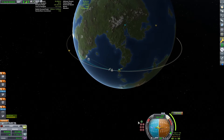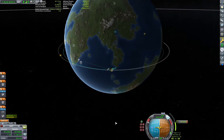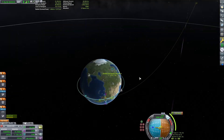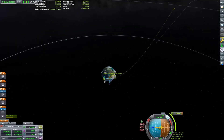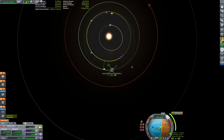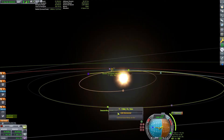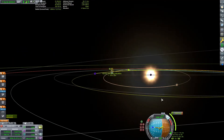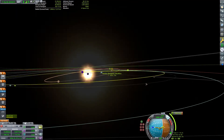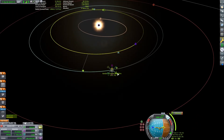Now that we are in orbit, we can plot our ejection burn. Being that we are going to an inner planet, we want to eject Kerbin retrograde to its orbit. In the case of our counterclockwise orbit, that means making the burn on the light side. By consulting the delta-v map, I know that it should take about 1,060 meters per second of delta-v to get from Kerbin to Eve's orbit, so I go ahead and drag the prograde marker out that far. You can see that we are not in a transfer window for Eve at this time — that is when Eve is 54 degrees behind Kerbin.